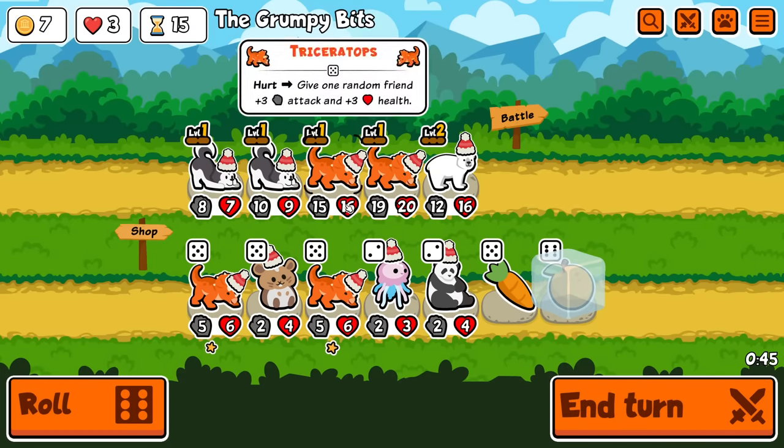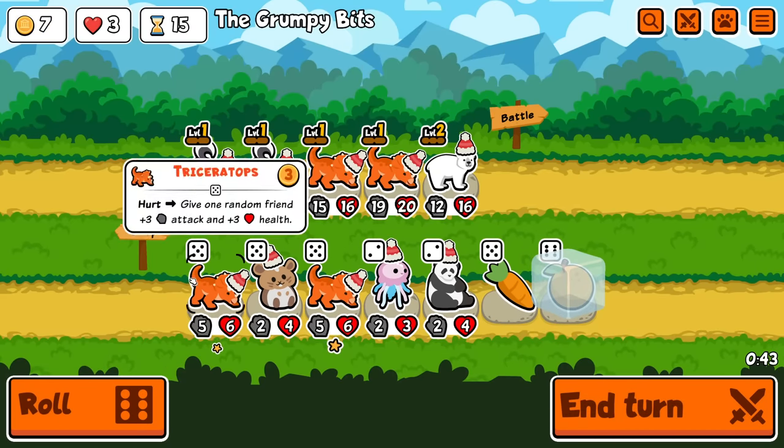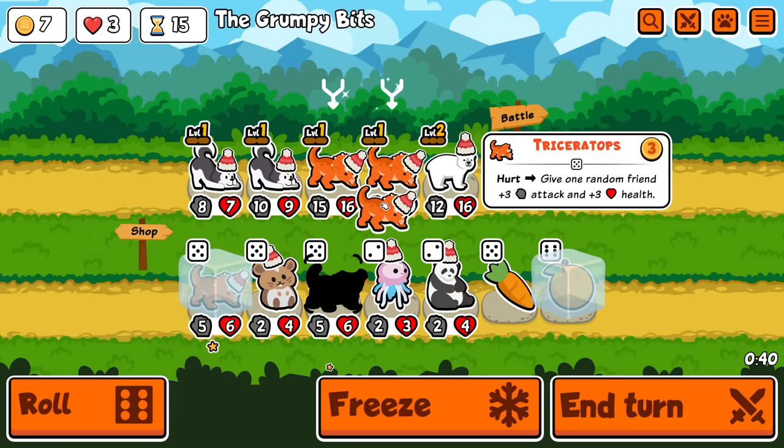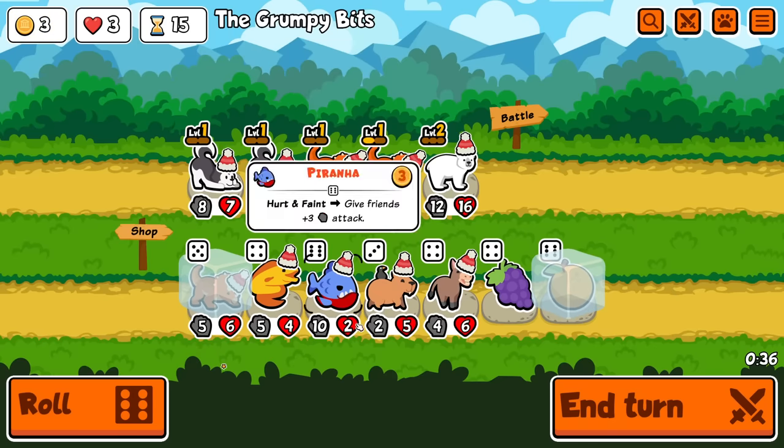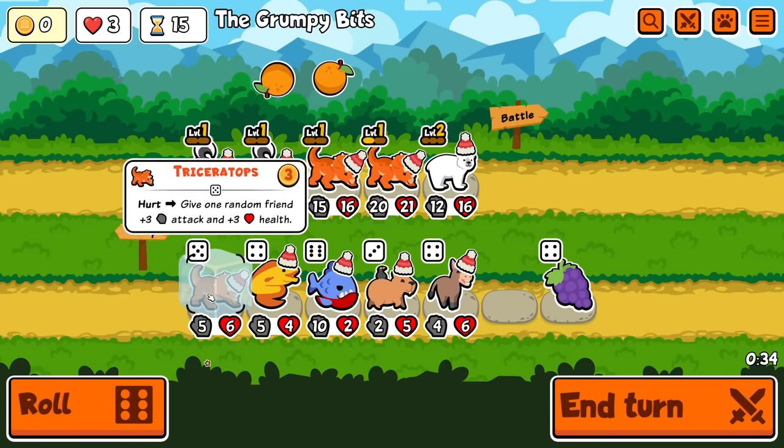Maybe I just have a massive Triceratops team. I'm going to buy one of these. I'm going to scale the other one. Didn't find another Husky, so I'll just buy this and then end my turn, I think. Yeah, this isn't too bad though — it's kind of happening.